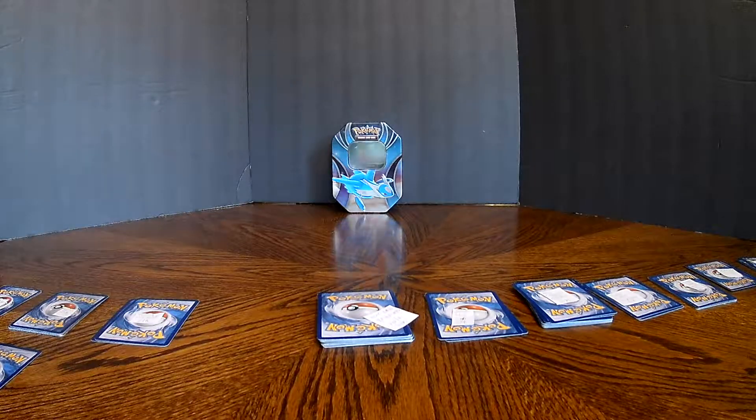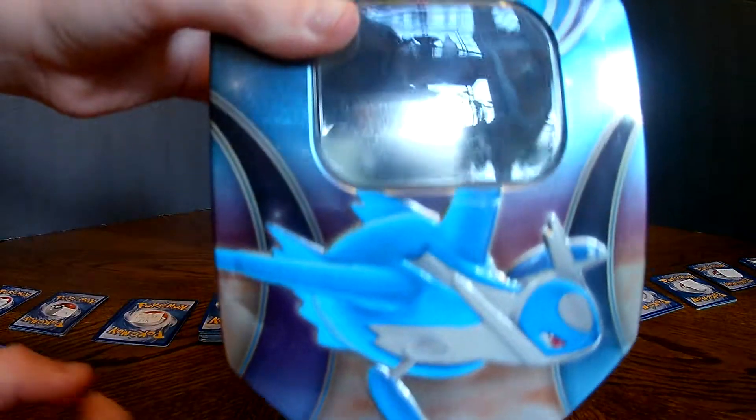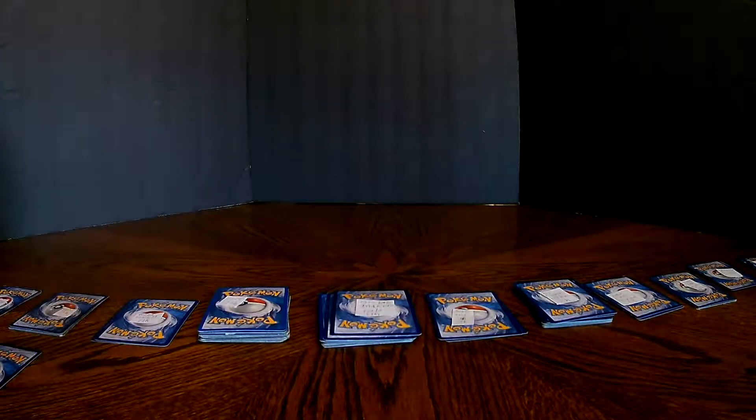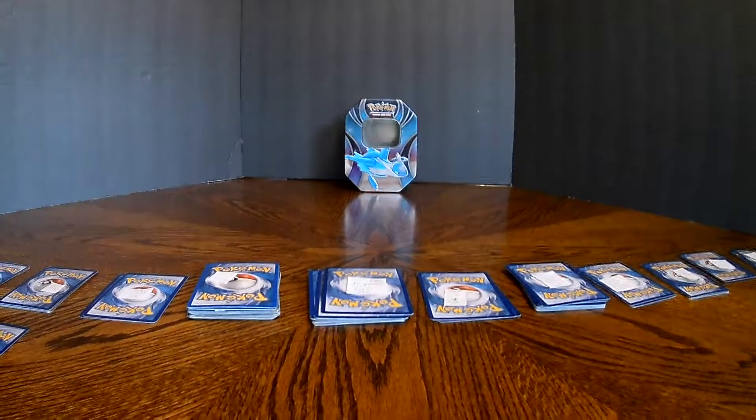That will end off the cards for now. I'll show you the Latios tin again — it has Rayquaza, Hoopa, and Latios on the front, and these are actually figures of them. Down here it tells you what you get in the box. One last thing before I finish: I have a huge box of cards — I mean it is massive. I also have this other huge box of Pokemon cards that's filled almost to the brim, which is crazy.